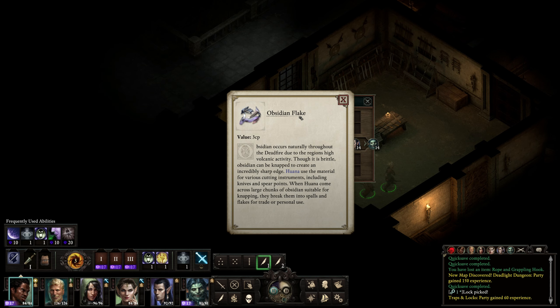Obsidian. Obsidian occurs naturally throughout the Deadfire due to the region's high volcanic activity. Though it is brittle, obsidian can be napped to create an incredibly sharp edge — used for various cutting instruments, including knives and spear points. When they come across large chunks of obsidian suitable for napping, they break them into spalls and plaques for trade or personal use.